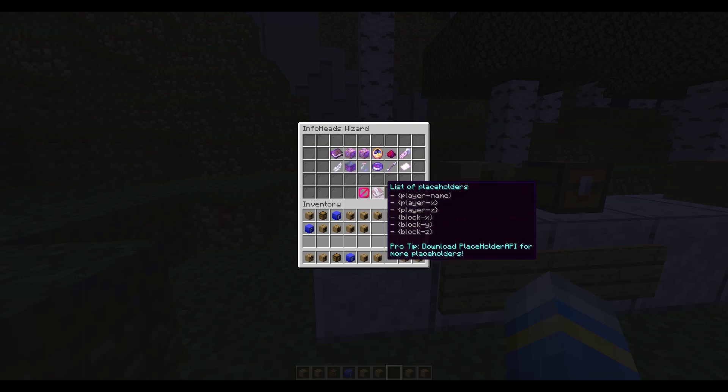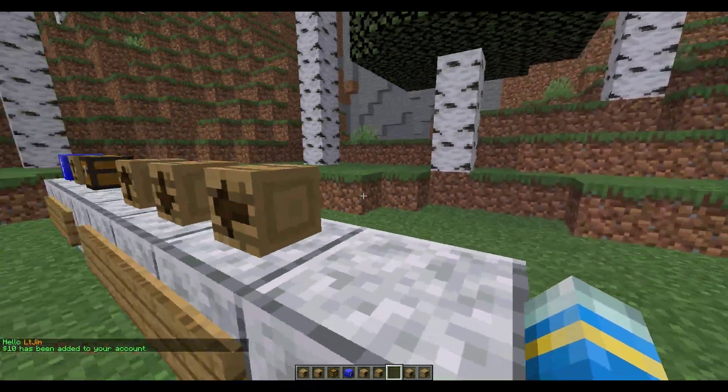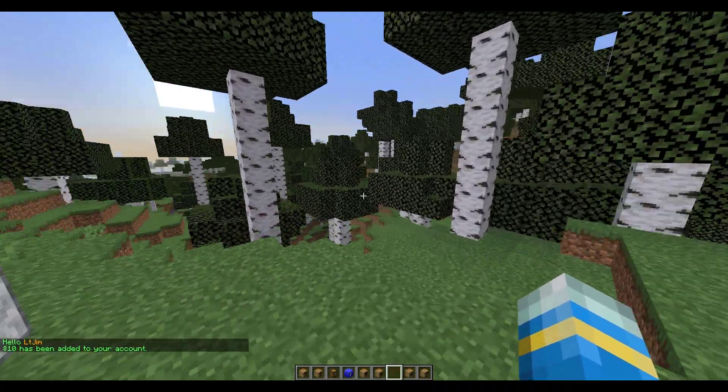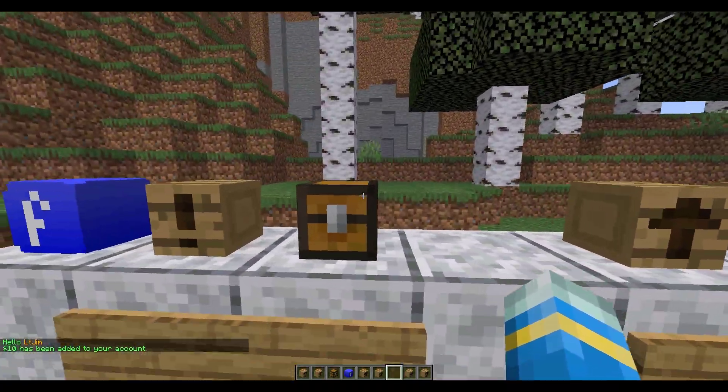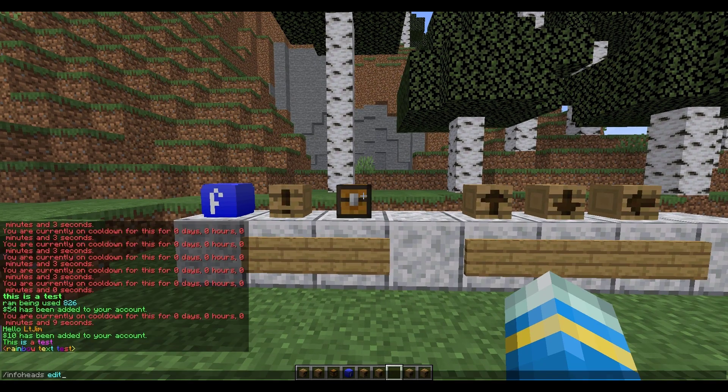You can move all the commands and messages to your liking, in whatever order you want. Another cool thing is the one-time item option. This allows you to only use the head once — so if you want to give the player a certain amount of money or items, they can click it once and that's it. They can only use it the first time.